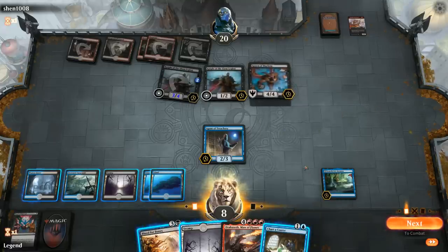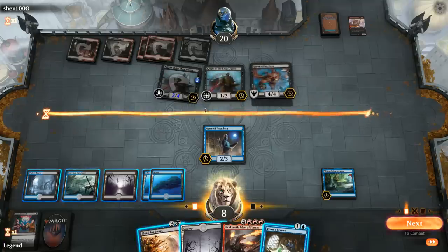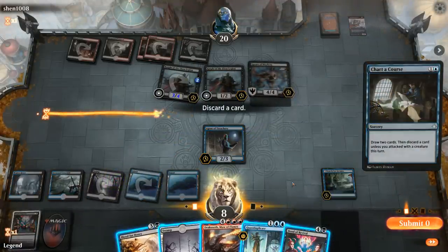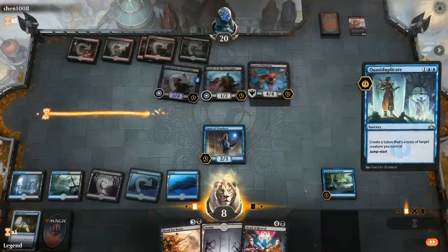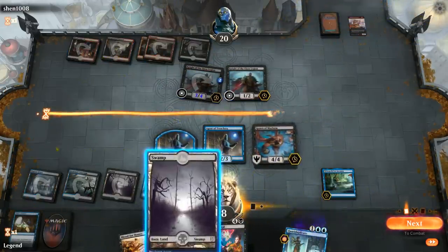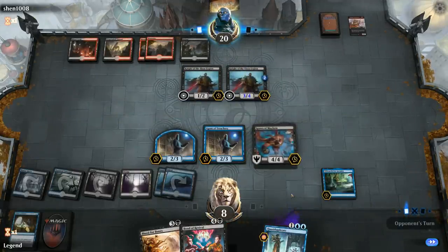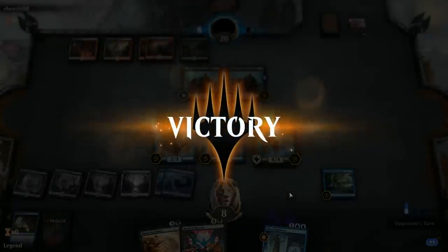Is that good enough to survive? Spawn of Mayhem puts us to 7, and they can pump a Knight that goes unblocked — we'd die. But we draw Quasiduplicate instead. So we discard Dracoseth and Quasiduplicate the Agent of Treachery, stealing Spawn of Mayhem. Next turn we could Bond of Revival Dracoseth to wreak havoc — but the opponent just concedes since even Quasiduplicate alone would do a lot of work. A close win.